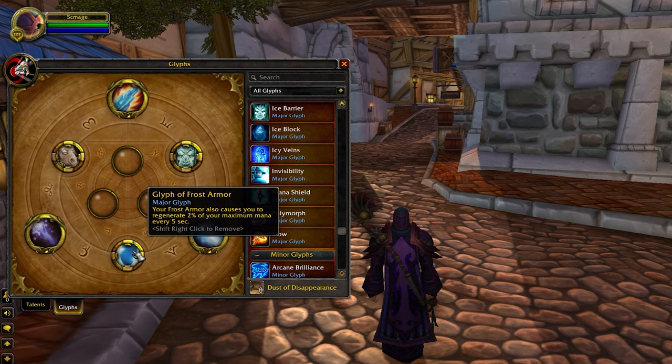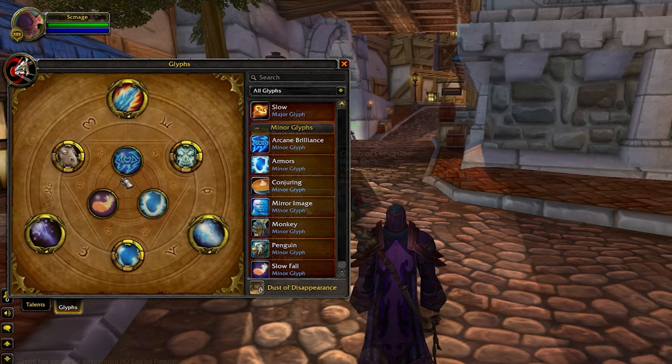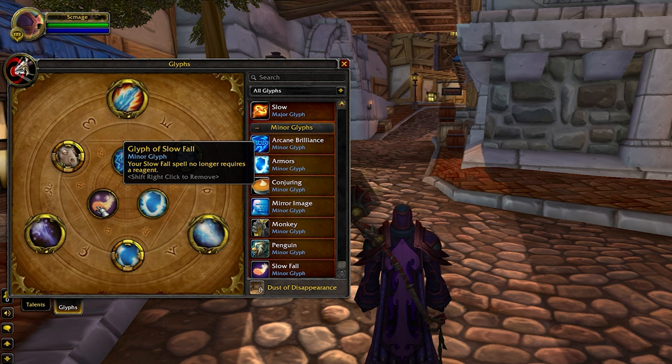Glyph of Frost Armor is going to make you regenerate 2% of your mana every 5 seconds while Frost Armor is active. Glyph of Polymorph causes the spell to remove all dots on the target, ensuring that Polymorph doesn't break instantly. You do have the option of dropping Glyph of Frost Armor for Glyph of Evocation, which will cause Evocation to also heal you over its duration — though you risk going out of mana, so it's not recommended by default. Our Minor Glyphs are also useful: Glyph of Arcane Brilliance reduces the mana cost by 50%, Glyph of Armors increases armor duration to 30 minutes, and Glyph of Slowfall removes the Reagent requirement, useful for juking a Death Knight's Dark Simulacrum.